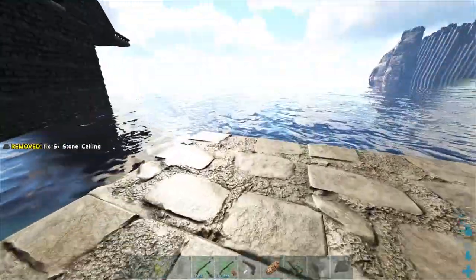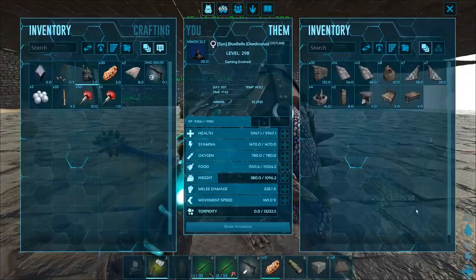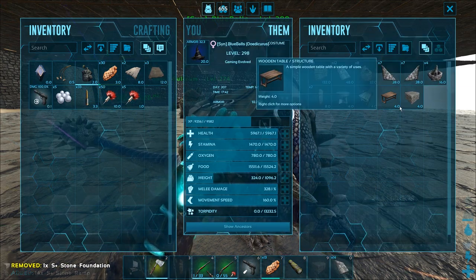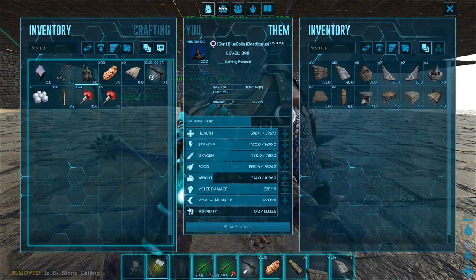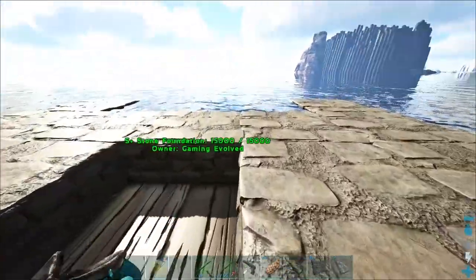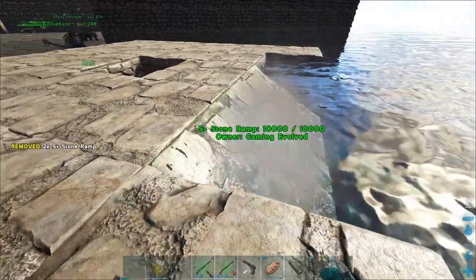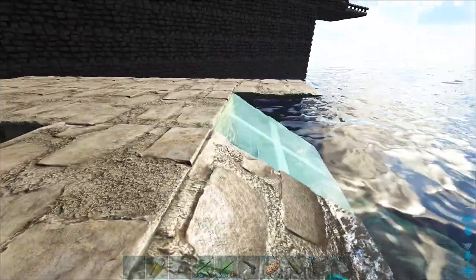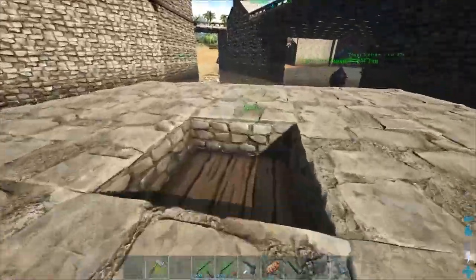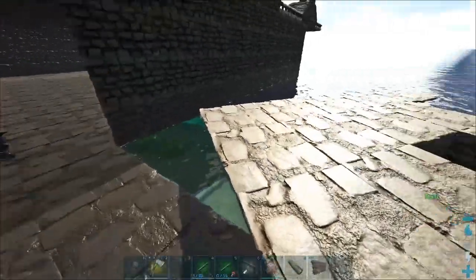We're going to do that on that side and like this on this side. I'm going to come over here and grab some ramps. I thought those were sloped ceilings for a second. We'll get the walls, I guess. God, that is so glitchy. Can they not snap to foundations? Oh, they can — okay, that was weird. So that's kind of like the basic concept. It's pretty simple, nothing groundbreaking right here. Just kind of simple, easy to make.